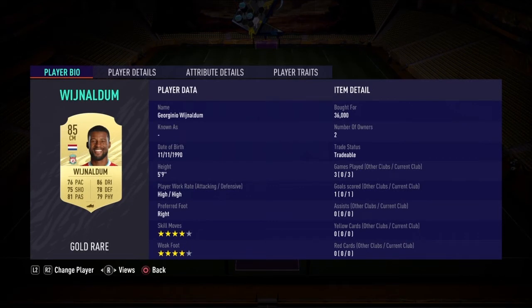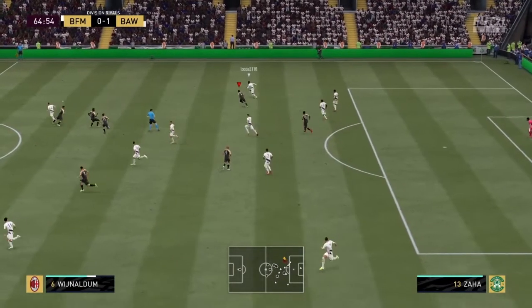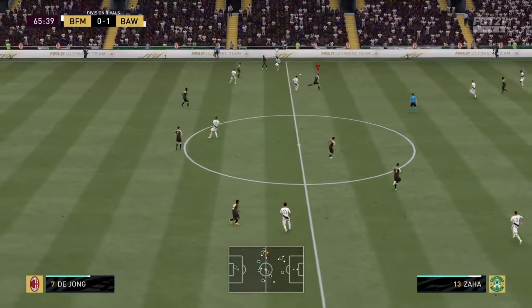Second central mid is Wijnaldum from Liverpool — also Dutch, which gives a great link with de Jong. Very good stats, almost everything green. The only slight issue is his tackling at 69, but he's a very good card overall with high work rates for both attacking and defending. Here's a clip of Wijnaldum keeping pace with Zaha, so expect solid defending from the central mids.